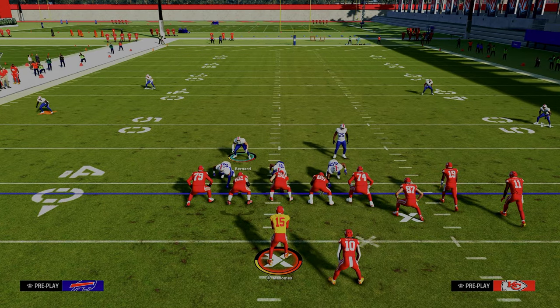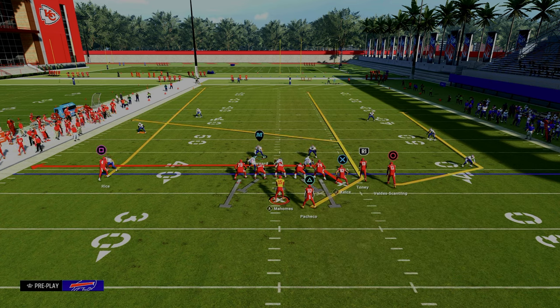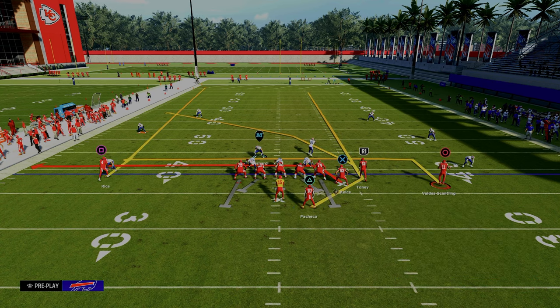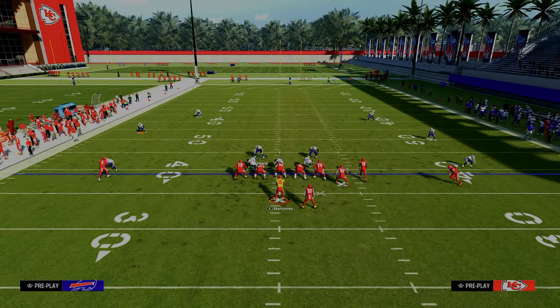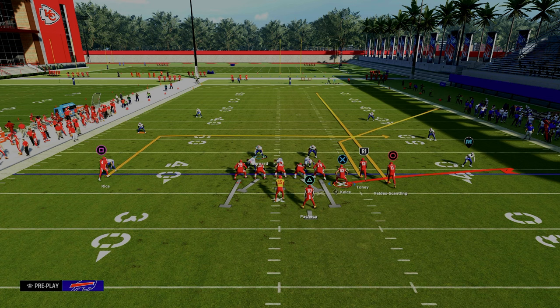Let me give you a couple of examples. The verticals concept everyone likes to run out of bunch right now — this defense guards it really well because you just have to user the post until he gets to the 30-yard cloud. Another popular concept is what I call a cross concept — a crosser, an underneath out route or flat route, and a backside in route check-down. Again, all you have to do is user the underneath. And the most famous route combination every year is the sail or flood concept — a three-level flood to the right — and we have three defenders to the sideline to handle that.